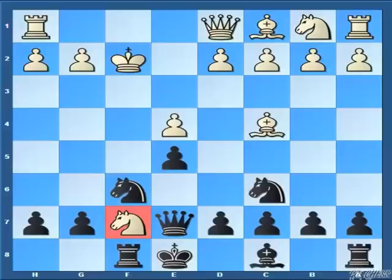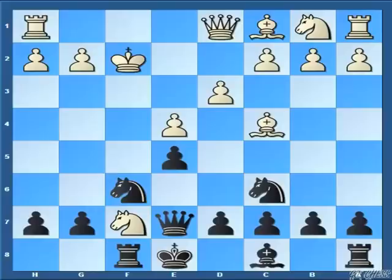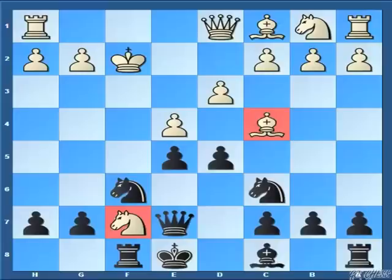Here my opponent responded with the move d3. Now white cannot casually just develop queen side pieces. For example, if white plays the move knight to c3, then queen to c5 not only regains the piece but black emerges with a winning position. So that's why d3 is almost forced. Here I responded with our trademark move, that is the move d5. And once again white has limited choices. If white plays the move bishop captures d5, then there comes knight captures d5.